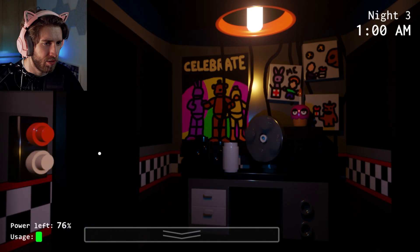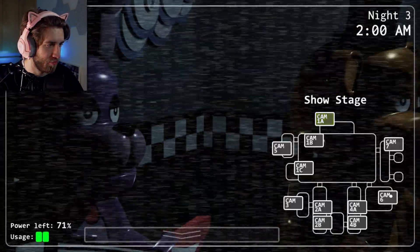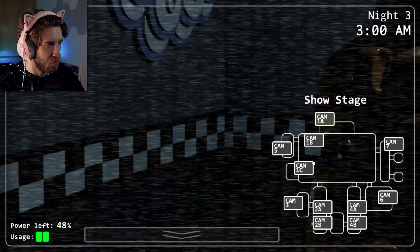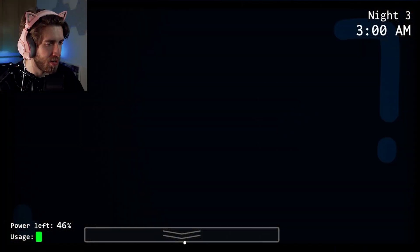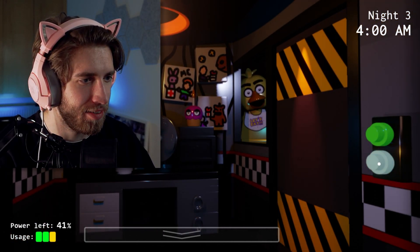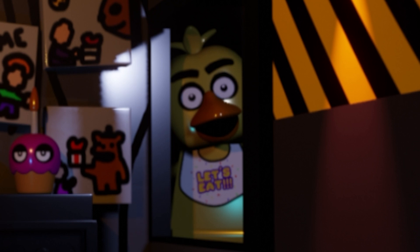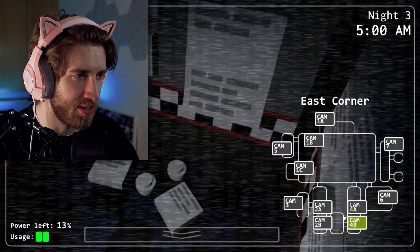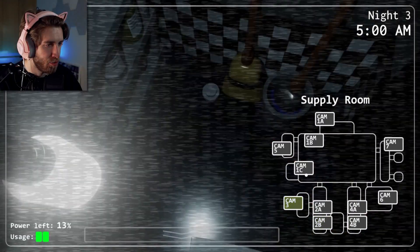That was quick. Can we keep the noise down please, Chica? Freddy's still there — is he saving himself for night four? Chica's coming to say hello once again — those eyes are really big. She's like, 'What did you say about me, boy?' I think we got this. It's a lot easier when Bonnie doesn't show up because Chica's much easier to manage. Night four, baby!